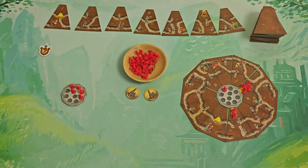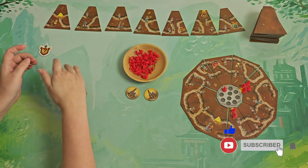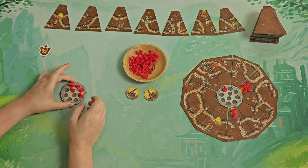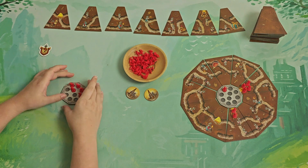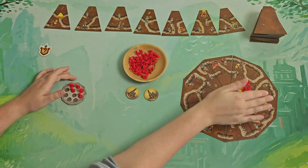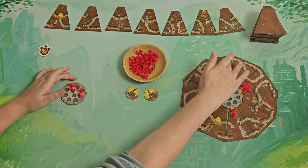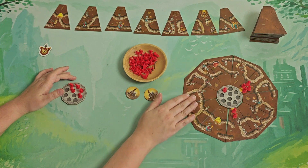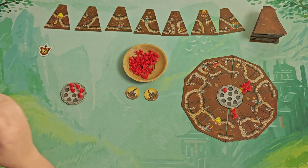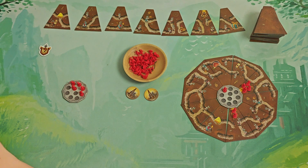This is basically a tile-laying game where you are building your own little anthill. As you can see, there is also a pre-designed one so you can have a general idea of how it will look at the end of the game. The turns are really simple and the game plays quickly.